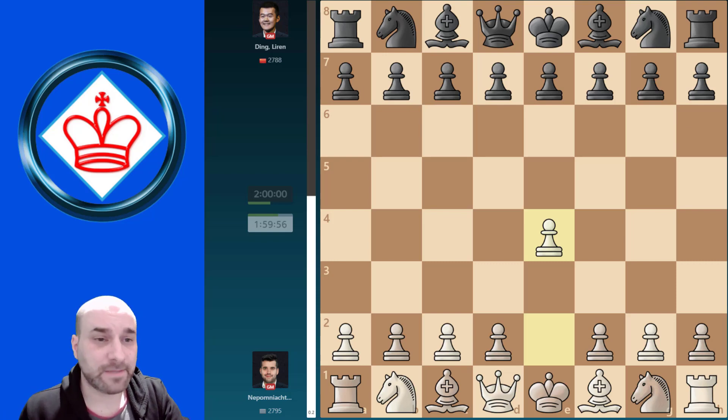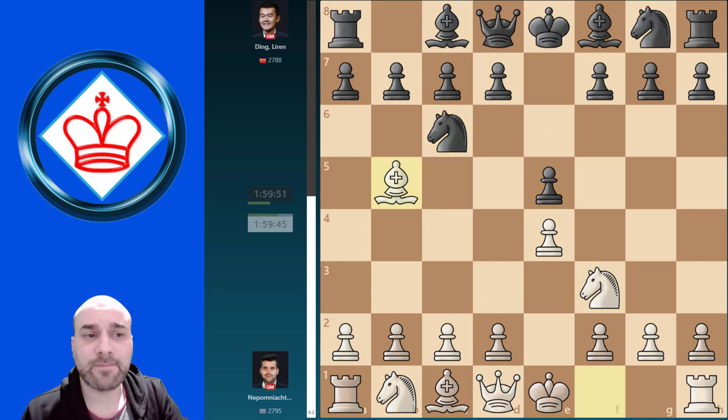After the move E4, Nepo started and we have again the Spanish opening after Bb5. You are welcome to follow my article on the website to see all the games and analysis about this opening. Ding played A6, going to the main line — in the previous game he played Nf6 going for the Berlin, but now we have the main line again.